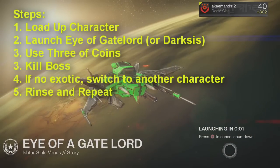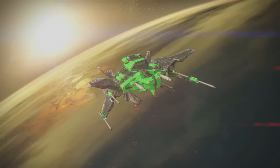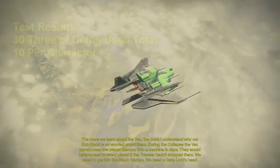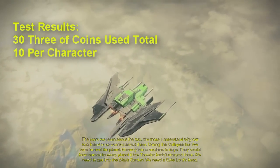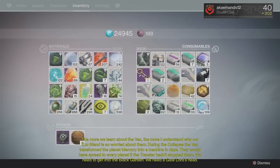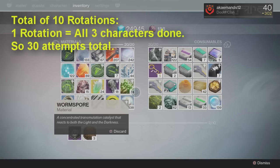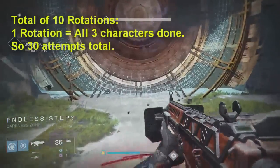A lot of people are saying this method is less effective or not working, so I figured I'd take the time to actually test this out myself. I tested this using a total of 30 three of coins — 10 on my Hunter, 10 on my Warlock, and 10 on my Titan. I did a total of 10 rotations, meaning I ran through all three characters 10 times, which is basically 30 kills on the boss himself.